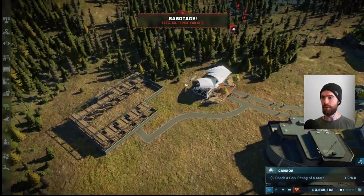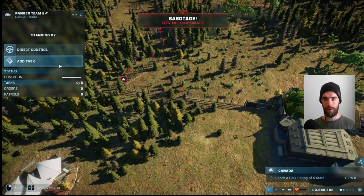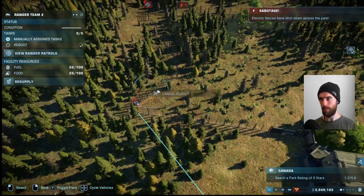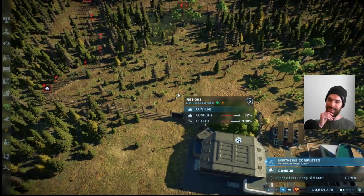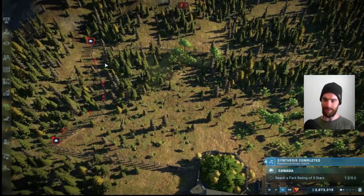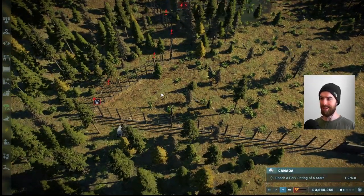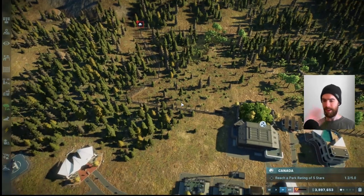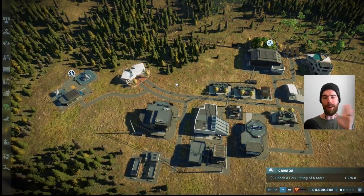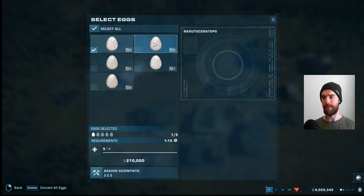Sabotage — electric fence failure! The ranger team will reboot the fence. Hopefully the Nastoceratops don't figure out the fence is down — it's only down along this section. The Struthiomimus wouldn't be able to break the fence even if they tried. We got that section back up and survived that sabotage — one of the weaker ones I've seen. Obviously if it had affected a key exhibit with carnivores that might have been able to escape, that would have been really bad.